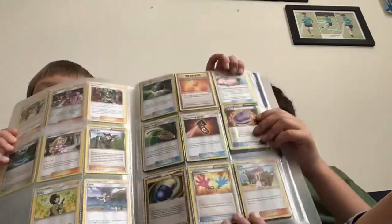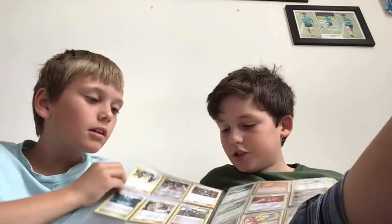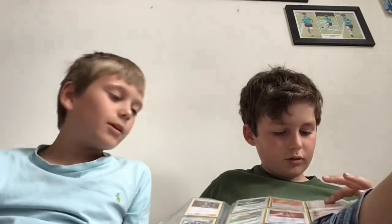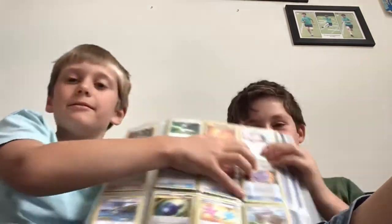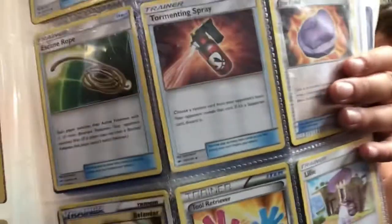That's the trainer's page. So we've got a whole lot of trainers — we're not going to name them all, just look and see. I quite like that one — Lily's Poké Doll. Not Guff, I was talking about Fortnite. My favourite is going to be the Tormented Spray, just because it looks like a spray. You can see what it does if you can actually see that.